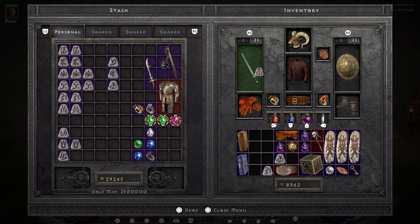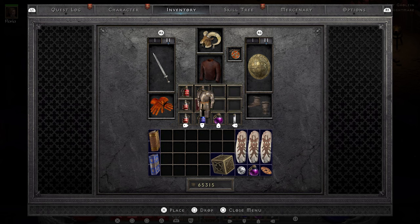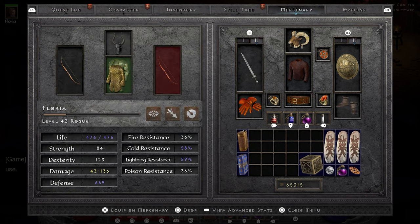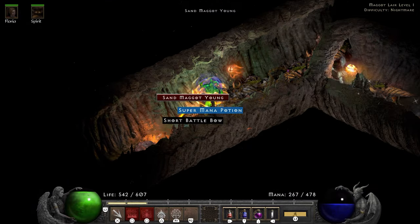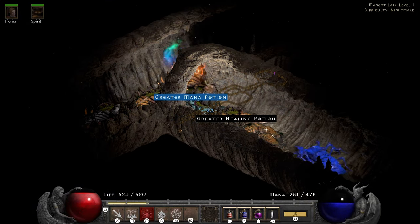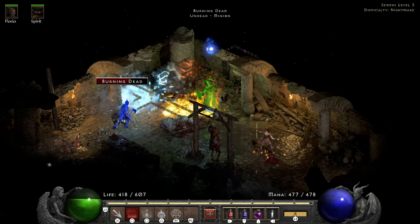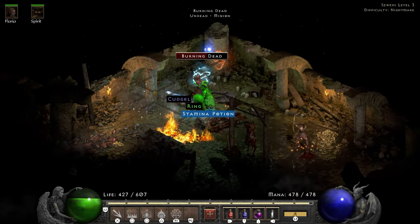I use my Tal, Thul, Ort and Amn rune to make the Spirit, and it ends up rolling 29 faster cast rate. Thanks to my gear upgrades I can move things along. At level 42 Flavie finally has the strength requirement, so she gets the Full Plate Mail I've been keeping for her. In the Maggot Lair I introduce a lot of bugs to a lot of fire — it goes exactly how you'd expect. Radament ends up dropping me a set ring, which I'd prefer to be Angelic for the 20 life, but unfortunately it's a Cathan's.